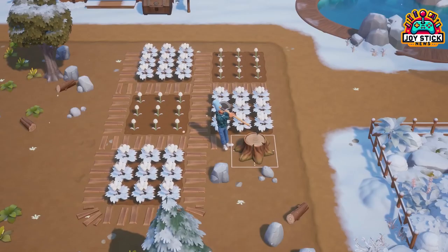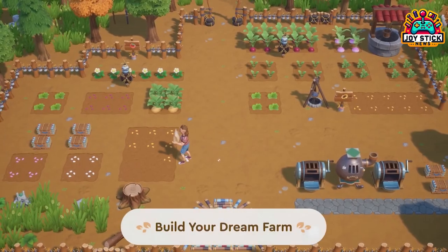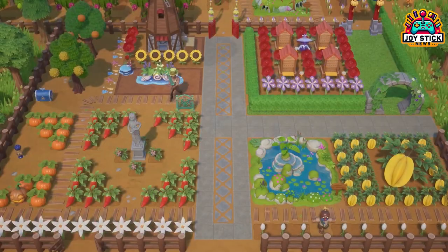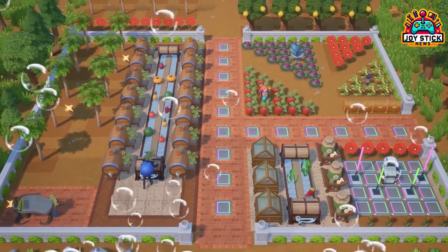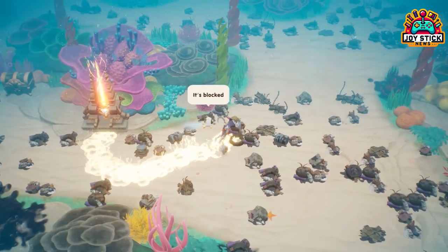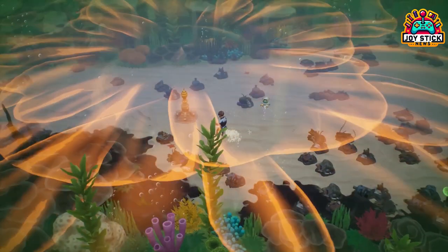Set on a picturesque island, Coral Island isn't just your typical farming sim. Yes, you manage crops and mingle with townsfolk, but there's a twist — an environmental one. The game involves diving into the ocean to clean up and restore coral reefs, adding a unique layer to the gameplay.